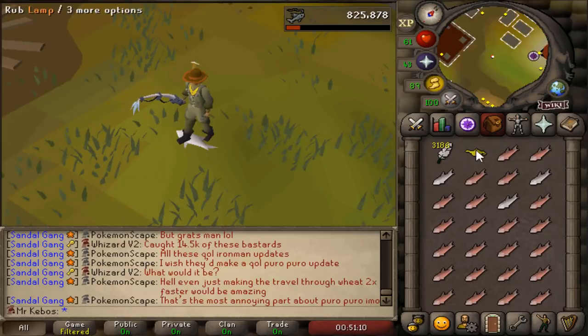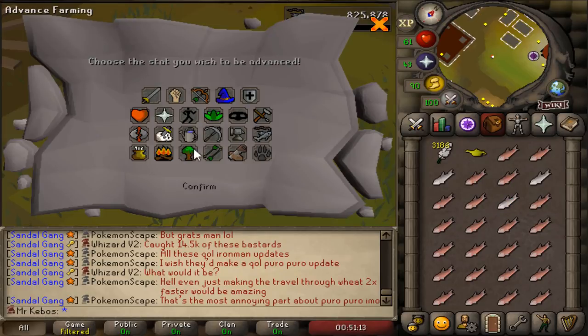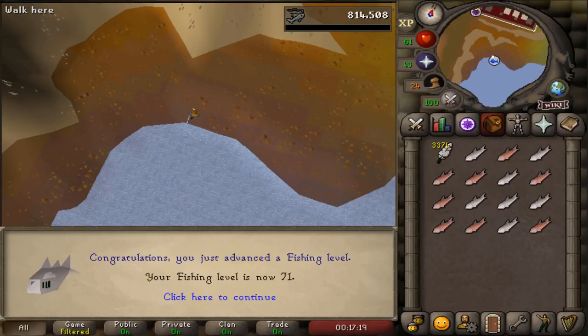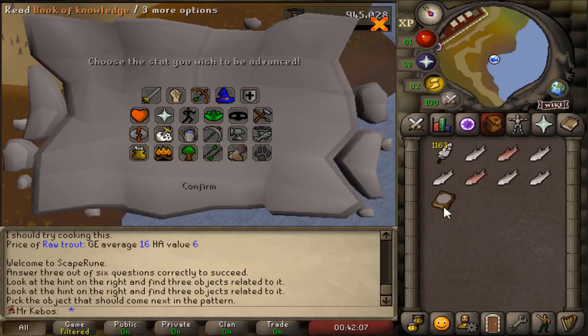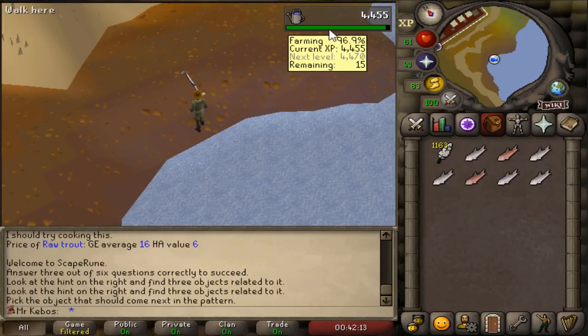Nice little surprise coming in — that's the first genie I've gotten in quite a while. Let's go ahead and slap this on farming once again for the free 190 experience. This should put me just one more random event off of level 20 farming, really close — actually only 15 XP.